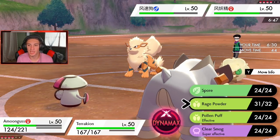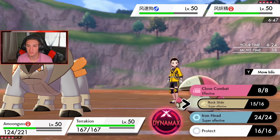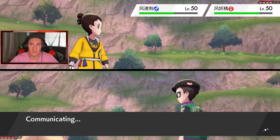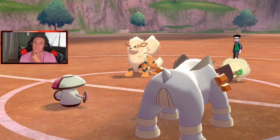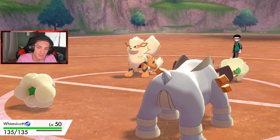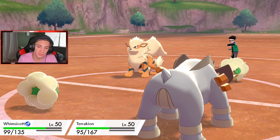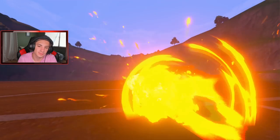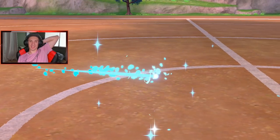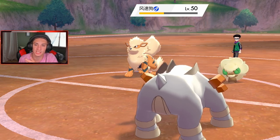That sounds pretty nice — another Flare Blitz, another Rock Slide. But Amoongus steps back and gets some health back from Regenerator, and Whimsicott comes in. Dazzling Gleam! He has Dazzling Gleam — my plan is ruined! Flare Blitz comes out again. That's what I get for letting the computer pick my team. Rock Slide comes out — missing somebody. Arcanine really dodged that!